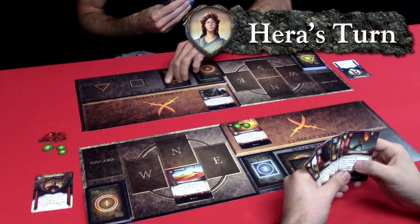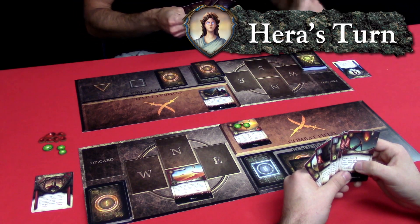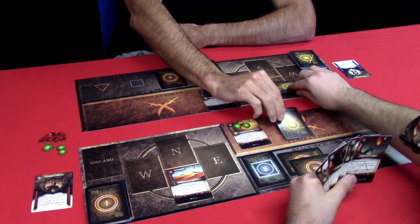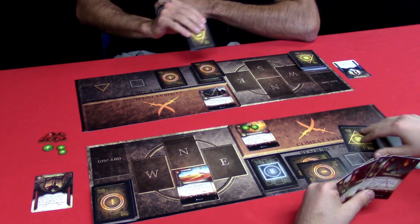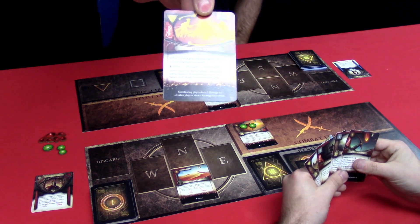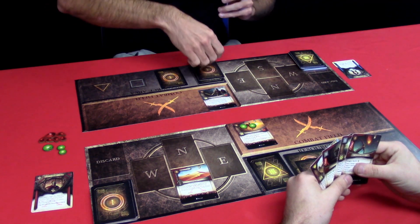We move to the combat phase — Reflection of Ishtar cannot attack because it just came in. We move to end phase — nothing happens. Now we move to my turn. I refresh first, draw two cards, and then I am trading Emperor's Decree in exchange for Total War — that is a tier 3 card. When you look at tier 3 cards, pay attention to the little black box on the bottom — that's its heresy effect. Generally, as cards' power levels go up, they become more powerful both in terms of what the card itself does and what the heresy effect does. The heresy effect is the trap that you are setting for your opponent.